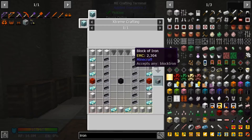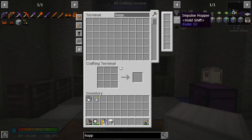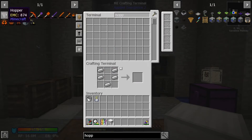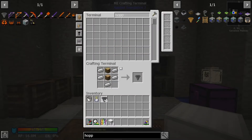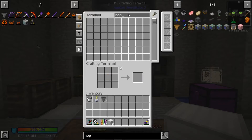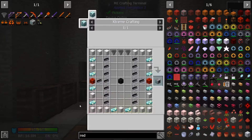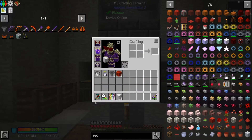We also need three hoppers and two blocks of redstone. Let's get those. I need chests for the hoppers — these are three hoppers. And our redstone, we need two of those. Then we require ten crystal matrix ignots.